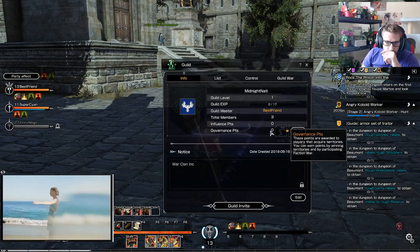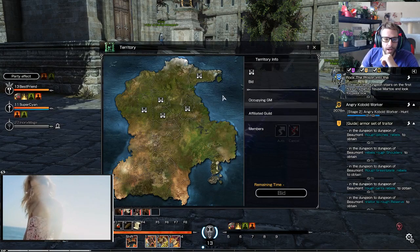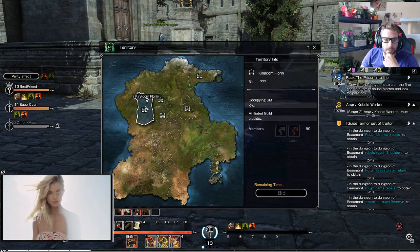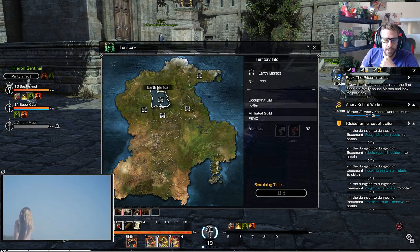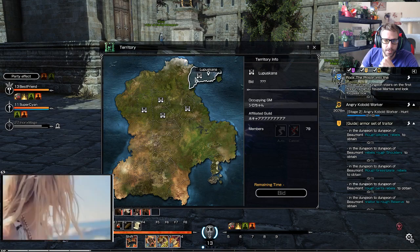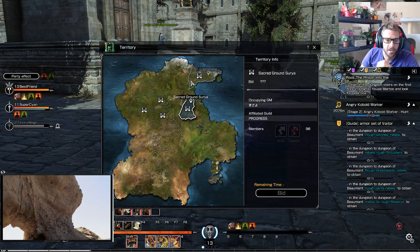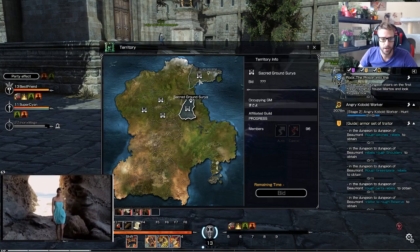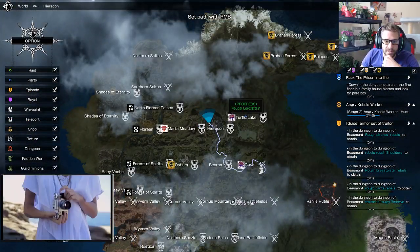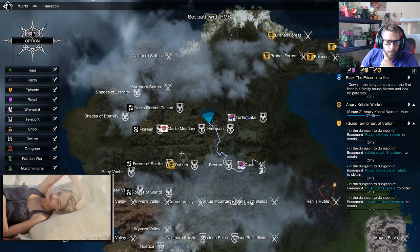It will show your influence points, which your members will receive daily and weekly with caps, and you'll also get governance points for taking control of sectors. Let's take a quick look at the different Citadel sectors — there's going to be five for Hyron. Only four guilds control these five Citadels: one of them is FEMC, you've got Placidas with 89 and 92 members. A Japanese guild has 79 members and actually owns two different territories. On the world map you can see those clan symbols — that guild owns two different places with full control.